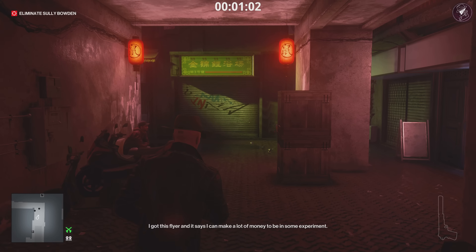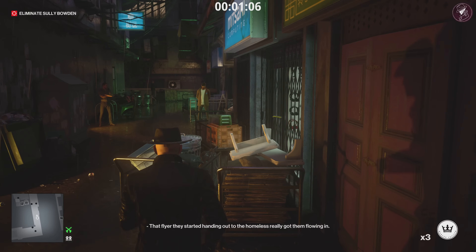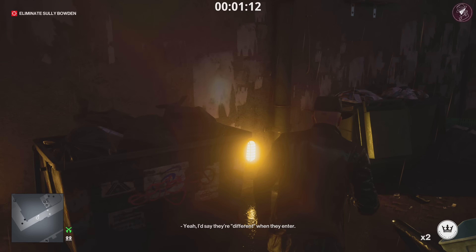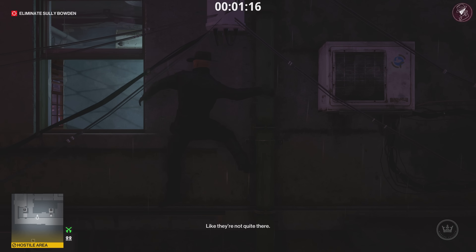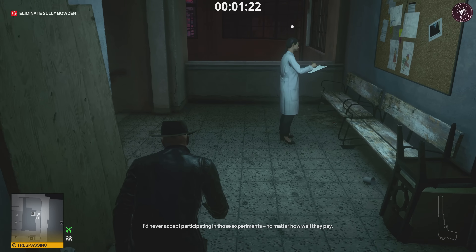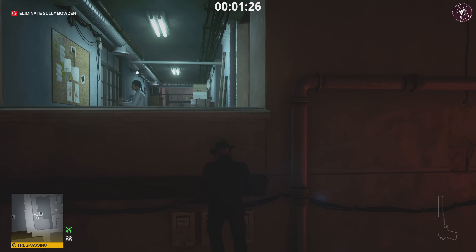Once we're over here in this location, we're going to pull out your coin. Come up to these little trolleys, press your body against the trolley, and then throw the coin as far as you can. That's going to get the two guards to turn around, which gives you enough time to climb this pipe and get through this window. Once you're up through this window, we're going to sneak past this woman right here, climb over the wall, and slide down the pipe.